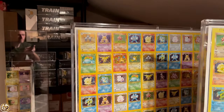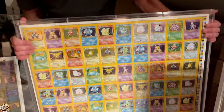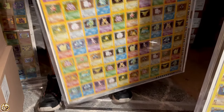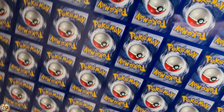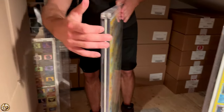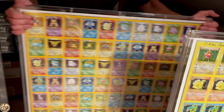Right here we just have a regular base set hollow sheet — unlimited. This one's kind of cool too because the back side is upside down. So it's an error sheet uncut sheet. And then the last one back here is your second error sheet, essentially third for upside down backs. But you'll find errors all the time.